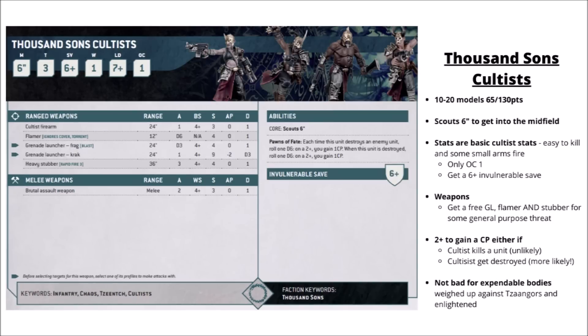Moving on to Cultist and Tzaangor units. First the Thousand Sons Cultist Squad: 10 or 20 models for either 65 or 130 points. Slightly boosted on the regular Cultist stat line, they get a 6-plus invulnerable save and the Scout 6-inches move, allowing them to take up positions in the midfield. They're only Leadership 7 and Objective Control 1, so not quite as sure objective holders as Tzaangors. They can chip in with a little interesting shooting - a Flamer, Grenade Launcher, and Heavy Stubber all included for free. And if they do die, on a roll of 2-plus they generate a command point, something they also get if they actually managed to kill a unit. Overall, not too bad for expendable bodies, particularly with the free command point if wiped.